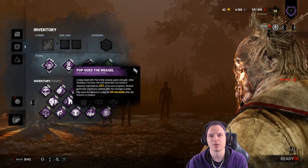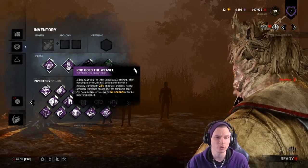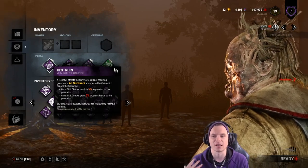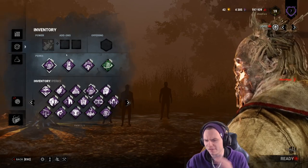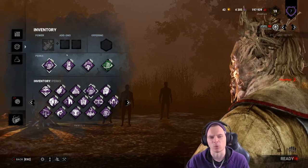I almost always run Pop Goes the Weasel. I recommend it highly when running things like Devour Hope, and I recommend Thrilling Tremor as well if you're not running Ruin. I'm running it with Ruin on this build too, because I feel this killer lacks a lot of power and pressure, so I'm running a very strong build on him just to try to compensate for the fact that he's very weak.